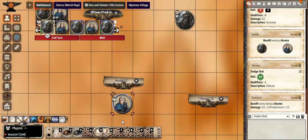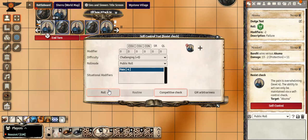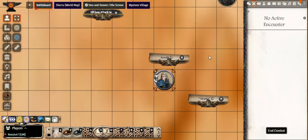At this point the player character sees the resist check pop up — Pain Level 4. What's really neat about Foundry is this is all automated. We end the bandit's turn and jump to the player character's turn, moving into the self-control check to see if they pass out. They fail — so they're incapacitated and passed out. Situationally, the bandit could finish them off or walk away victorious. With only two combatants, the battle is essentially over, so you hit End Combat and it's done.